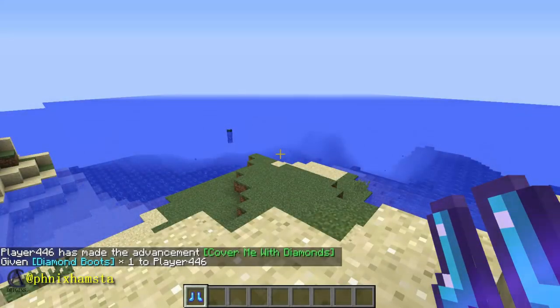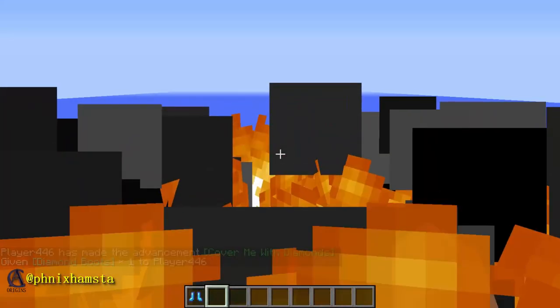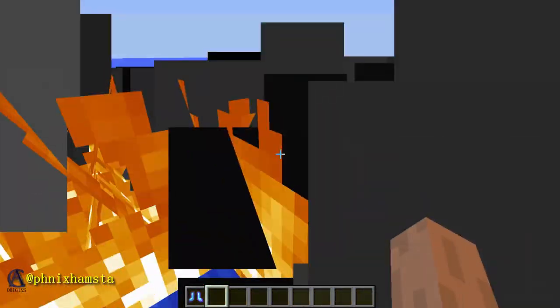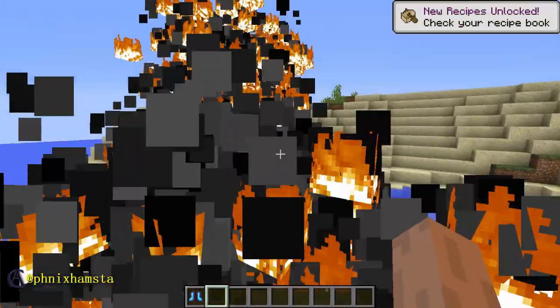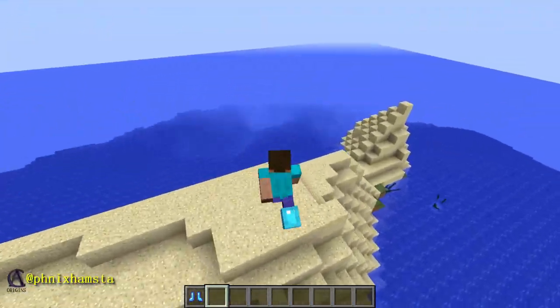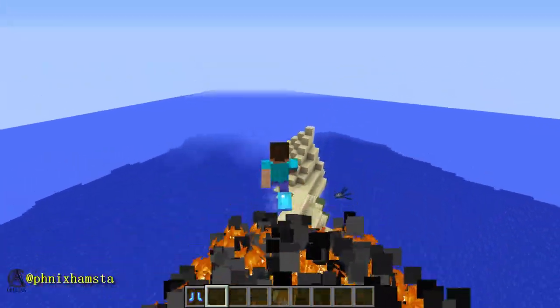Hey guys, it's Phoenix. Today I am back on 1.12, and the premise of this video is very simple. I'm going to destroy the world with Frost Walker boots. Just turn around and you can see something completely different here. Doesn't matter where I land, everything is going to burn to death.